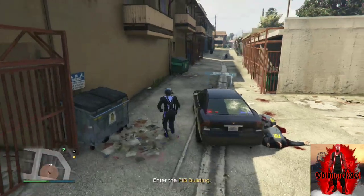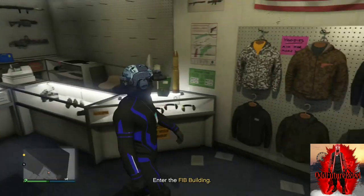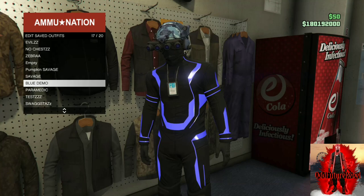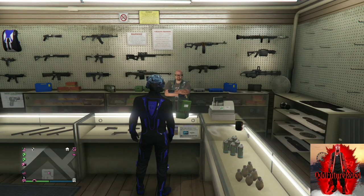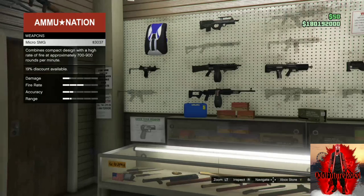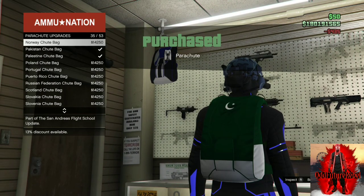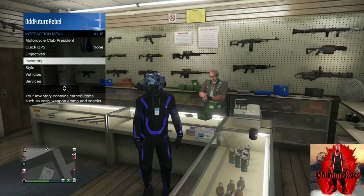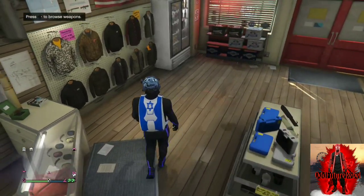Make your way to any Ammu-Nation on the map — there's one super close. Once you're inside, go to the outfit section and save this as an outfit at least one time. After saving, you're going to need to purchase a parachute. Go to the front counter, go to parachutes, go to parachute bags, and purchase the Israel troop bag. After you purchase it, back out from the counter, equip the Israel troop bag, then open the interaction menu, go to the outfit section, and save this as an outfit.